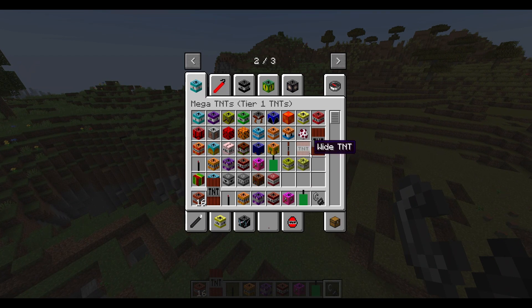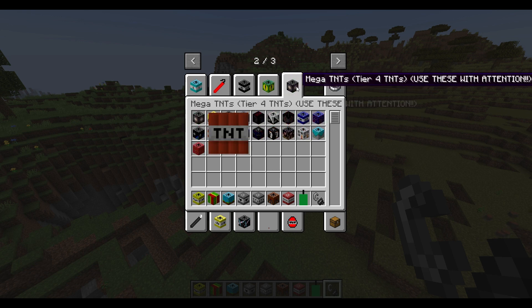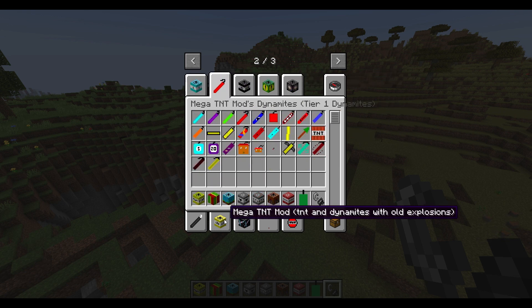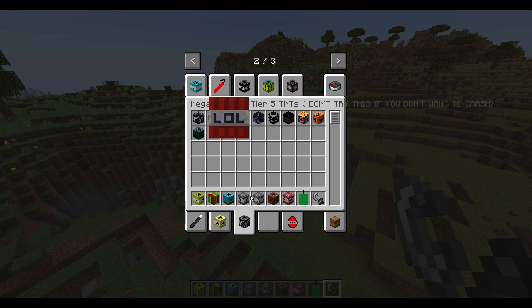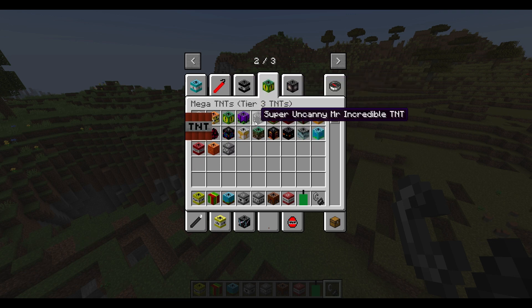Time for the flat TNT, the sponge TNT, the roulette TNT, the physics TNT, the conical frustum cylinder TNT, volcano, and earthquake. The mega TNT mods, dynamites — we're gonna skip to... wait, there's no tier two? Tier four? The colossal — 'old explosions, don't try this if you don't want to crash.' That's gonna be so bad.